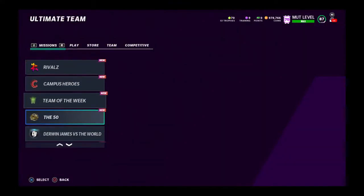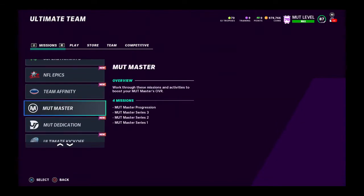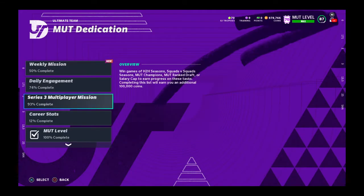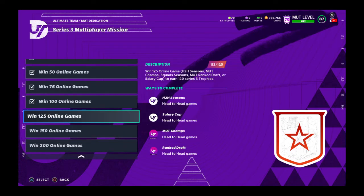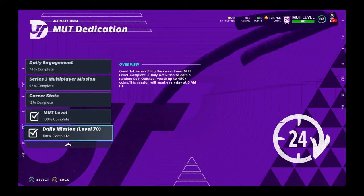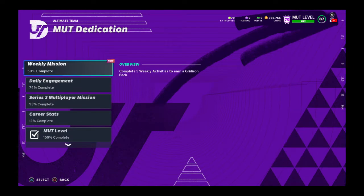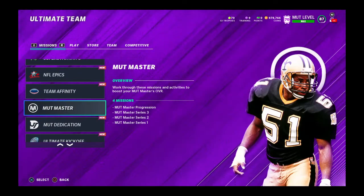What I would suggest doing to make coins and prepare for the Zero Chill promo: number one, you want to try to get 200 wins. I currently have 113 — it's not too hard but it's a grind. That's a free 100k right there. You also want to do Stealing; you can win anywhere from 5k to about 450k. I'd say 10k is good on average, maybe 15k on a good day. So that's 110k combined — get that done before the promo.